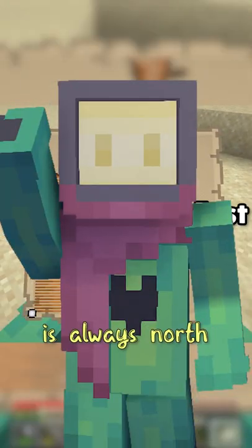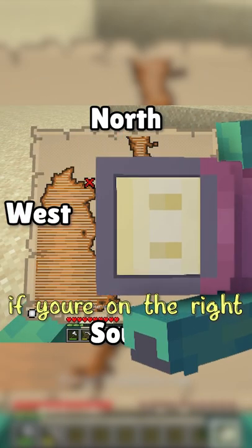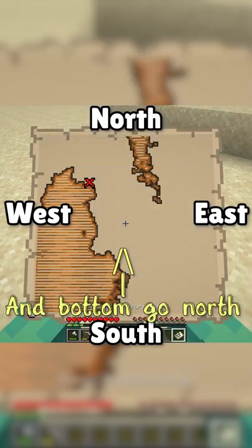The top of the map is always north, so knowing that, head in the direction you need by pressing F3. If you're on the left of the map, go east. If you're on the right, go west. Top, go south, and bottom, go north.